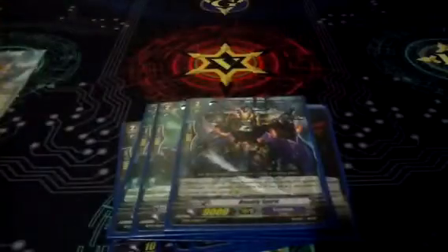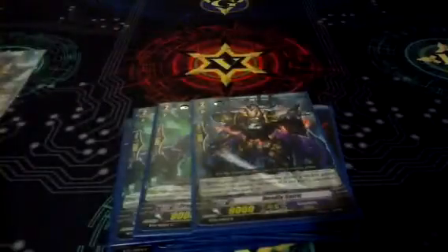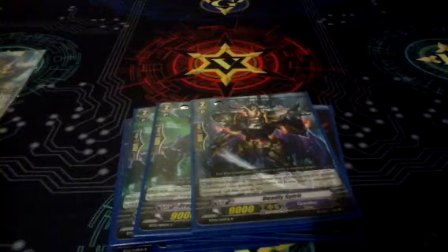Our last grade two: one Deadly Spirit. He's a little bit beefier, but you don't want to use too many of them because he's got that Soul Blast of 2, and you'll run out of soul quickly if you do that. He's in there so that if you want to put him in front of a 7k, he'll hit a good number. He has to be paired with Romario.